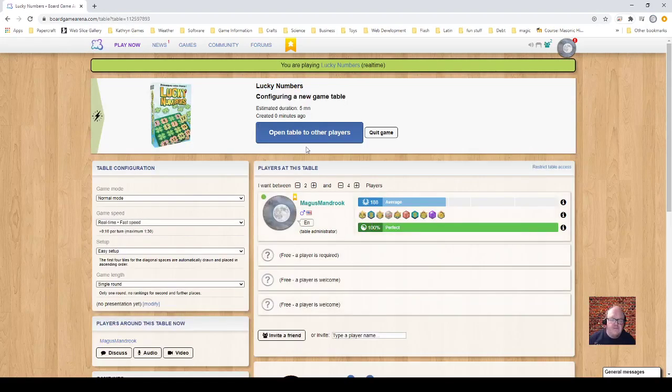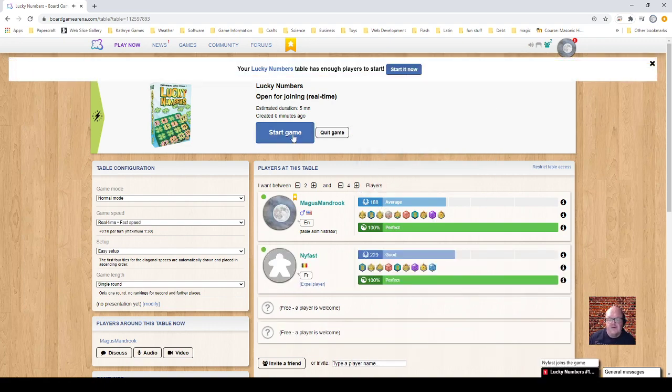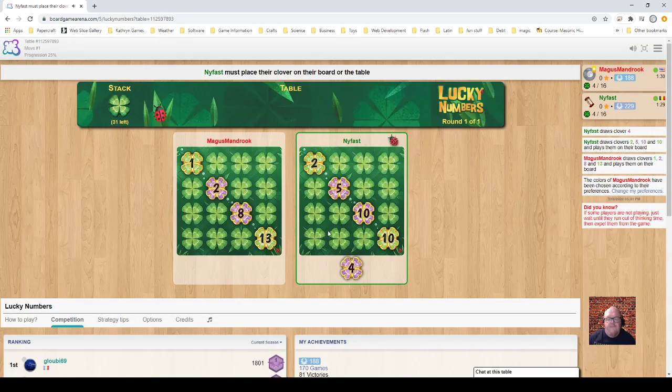All right, let's get another game going. We're pretty close to topping out and getting into the good player rank. So now we're up against this person. We have a pretty good starting range, but they have a little issue here with the 2-10s, so we're going to have to fix that up.